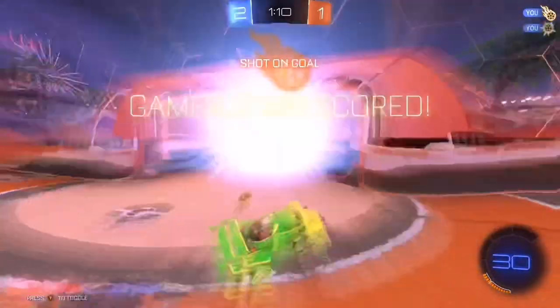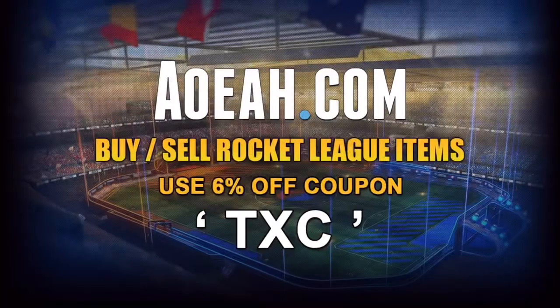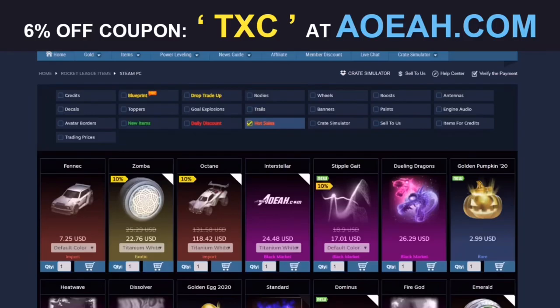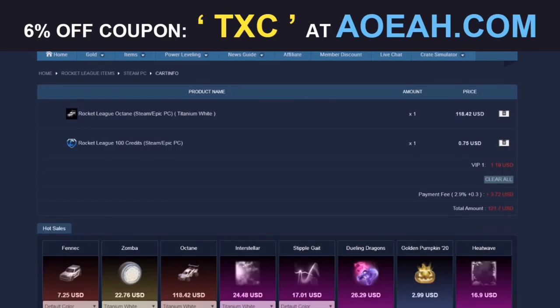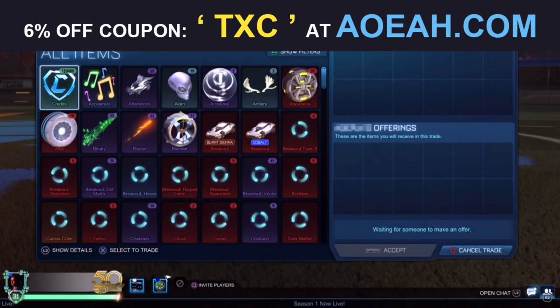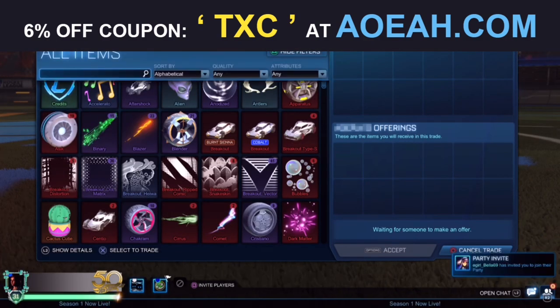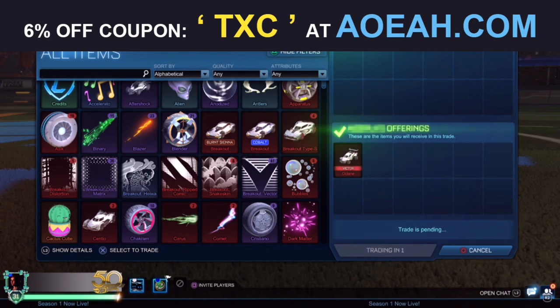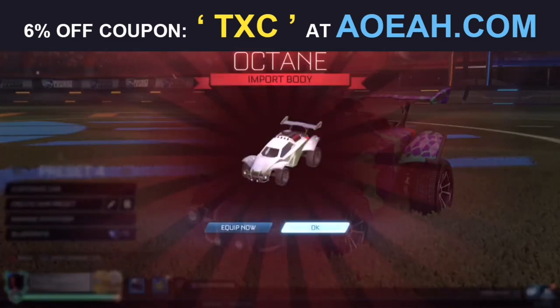Without further ado, let's get into the video. Just before we do, I'd love to give a quick shout-out to the sponsor of the channel, Aowa.com. Aowa offers a wide variety of both Rocket League items and credits for the cheapest prices you'll ever find. Make sure to check them out through the top link in the description and use code TXC for 6% off on every purchase.